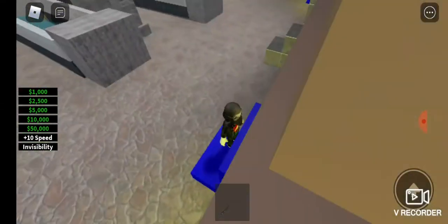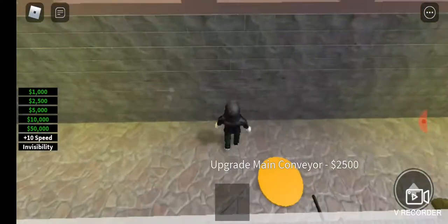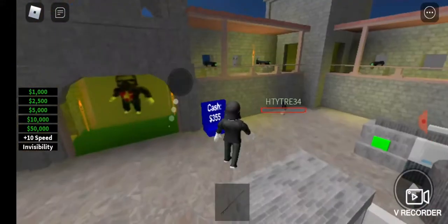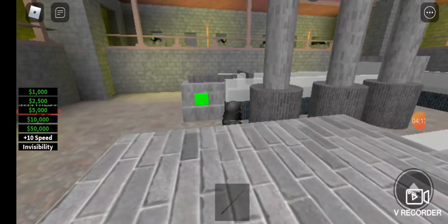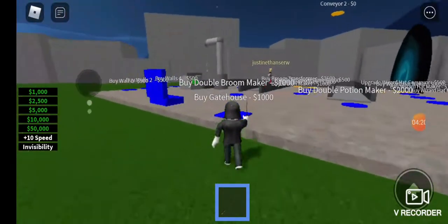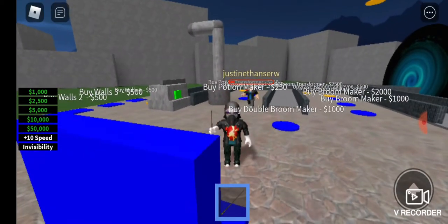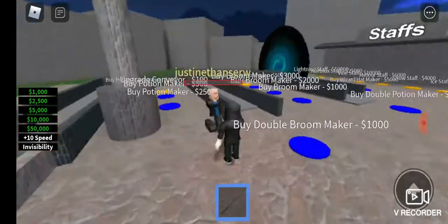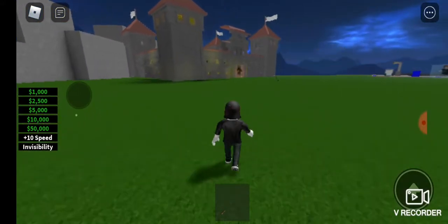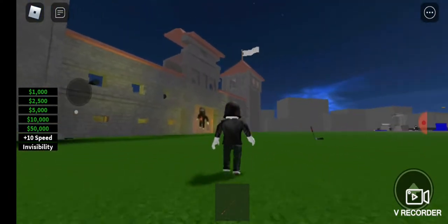I'm making money quite quickly now. I'll save for a bit and then speed up the main conveyor. I'm going to attack someone if they're there — I haven't bought any staffs by the way. I'm not very accurate with my wand but there we go — I got them! That was good. I'm going back to my base now and should have loads of money.